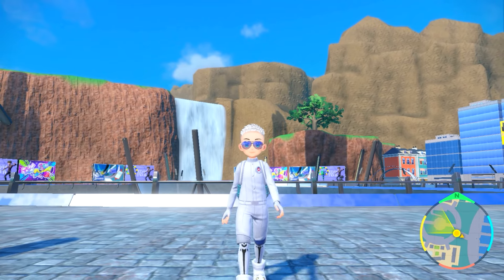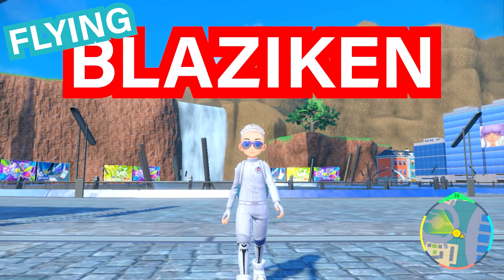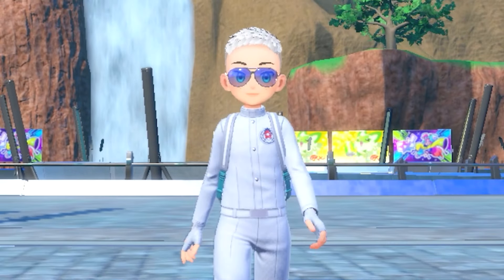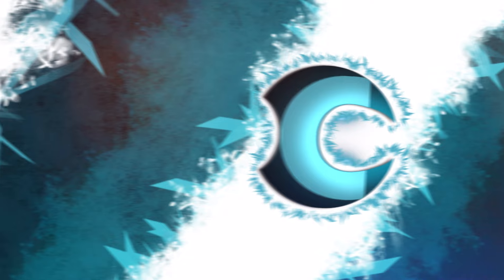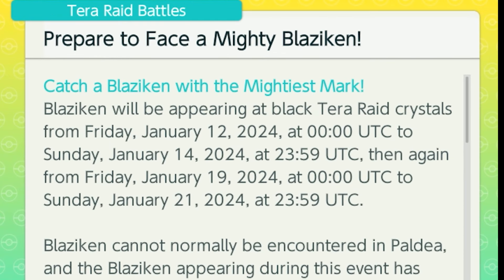This weekend we're getting a new raid for Blaziken with the Flying Tera type. It's going to be a seven-star raid and quite difficult as usual. This event will begin on Friday the 12th of January up until the 14th, and then again the following weekend from January 19th to January 21st. You can see the dates in the description for more details.